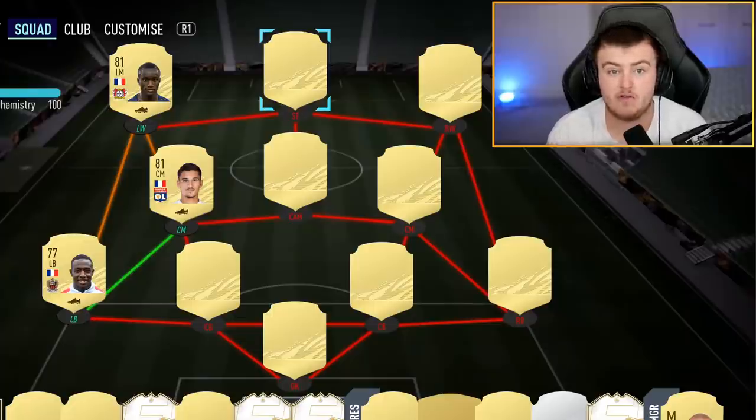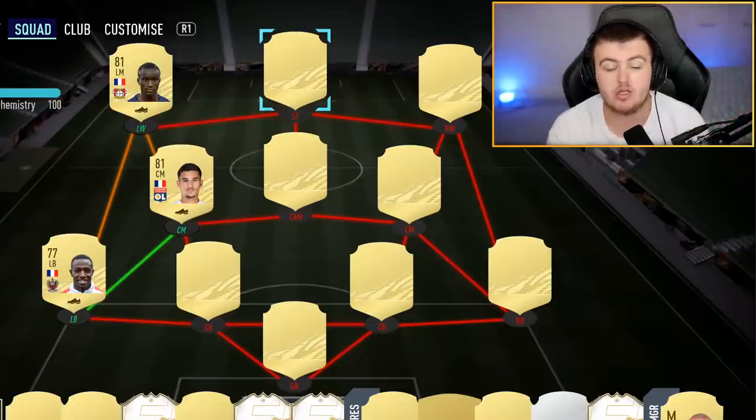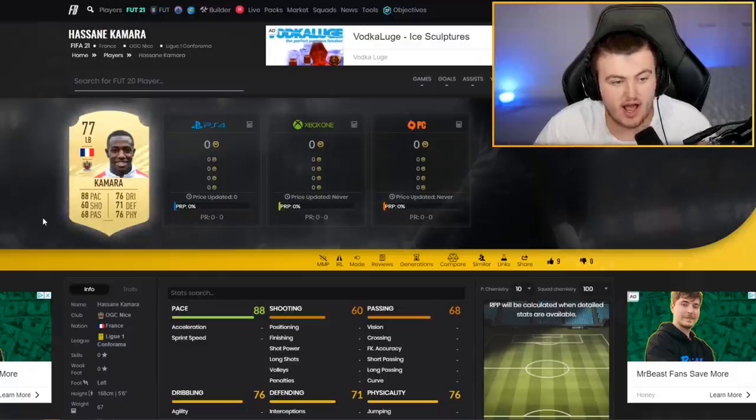This is a different one — a three-link where one isn't a strong link, but there's a strong link between Thauvin and Kamara. Then we have Diaby out at left wing. Diaby's had a decent upgrade, Kamara's had a nice upgrade, and Thauvin has a nice card at the start. I think French Ligue 1 will be the go-to for most starter squads — it seems like a no-brainer. This year we've actually got a really good starter league with a high-paced French left back, which we haven't had in a while.